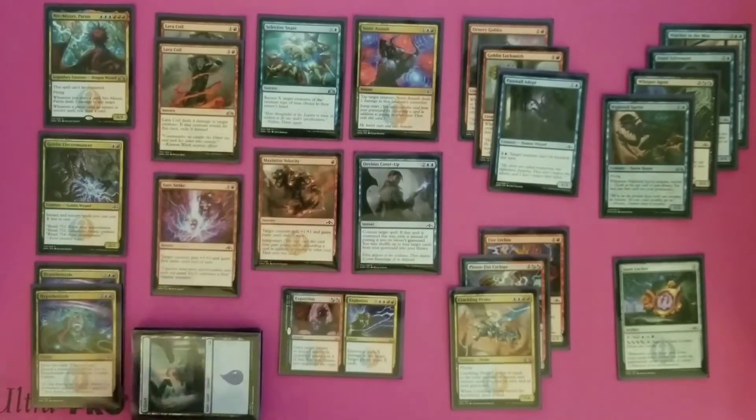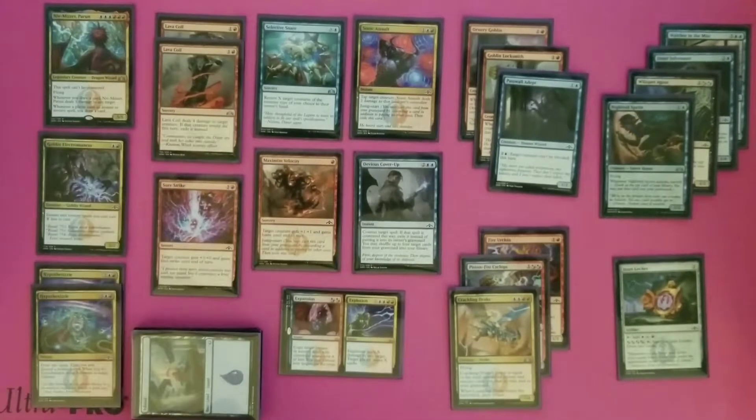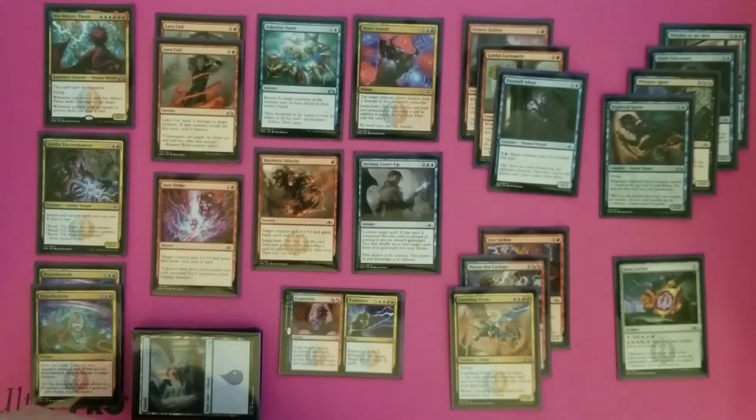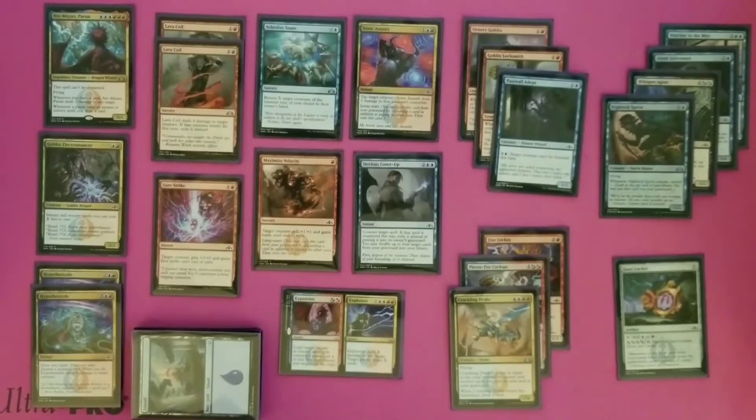Casting those instants and sorceries worked really well with Niv-Mizzet because casting one would draw us a card and do a point of damage. Additionally, if we had Goblin Electromancer out at the same time, we could cast more if we had more than one in hand and not very much mana open, because he would make each of those cost one less.